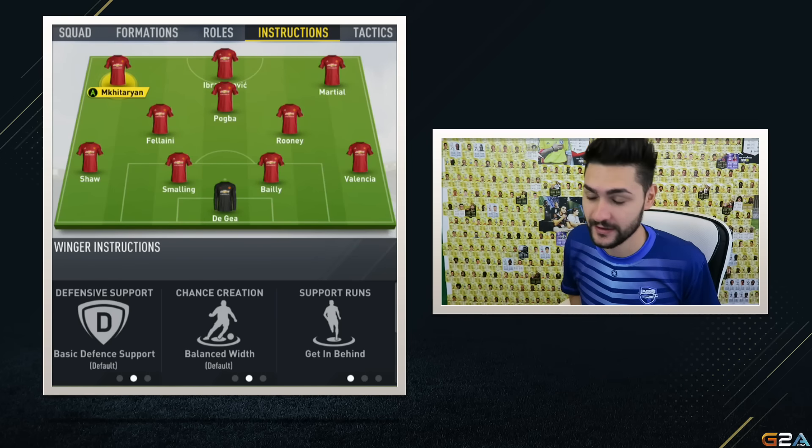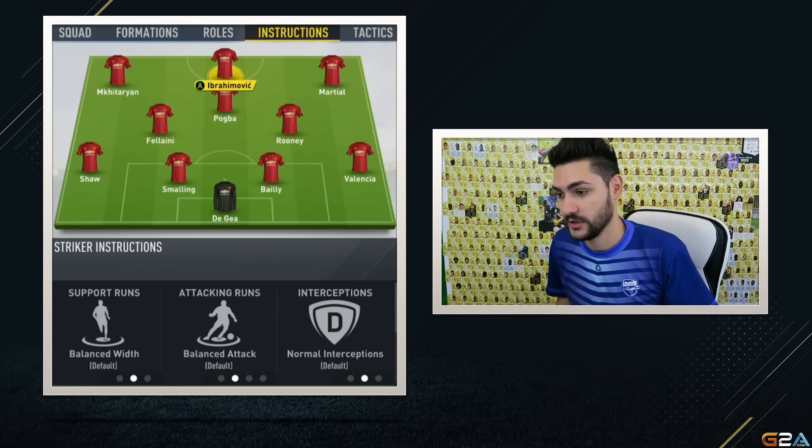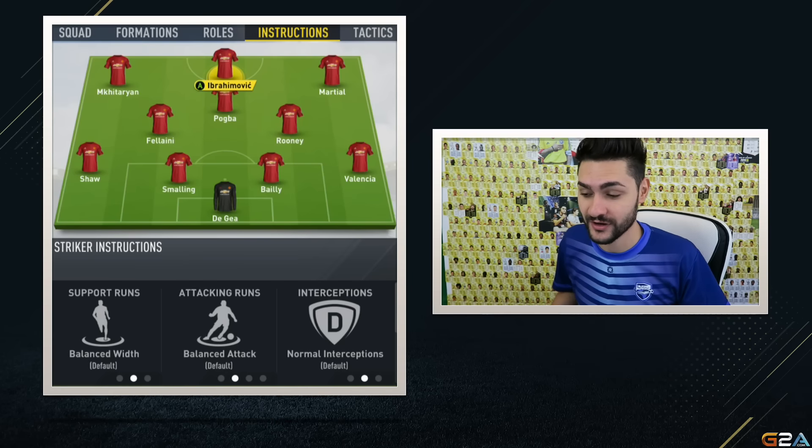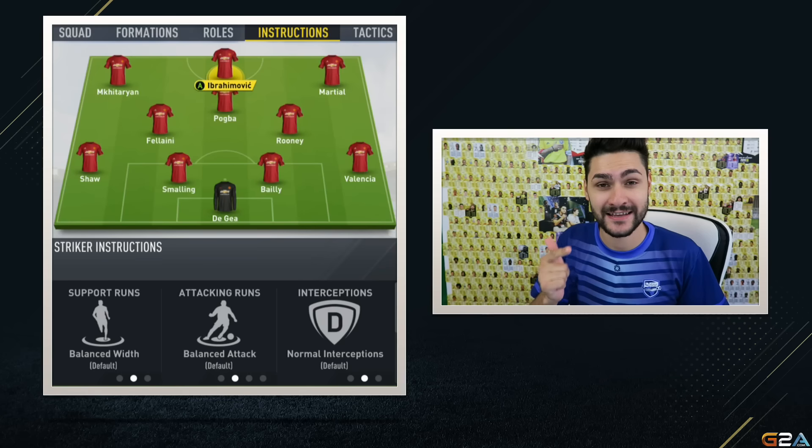You want your wingers to get in behind the opponent's defensive line so you can play a chip pass or a through ball in behind. Moving to the striker — for example, we've got Ibrahimovic, a tall, big, powerful striker who isn't the fastest. So we can't go with get in behind, but I don't want him to be only a target man either. This is why I'm going to leave everything balanced for him.